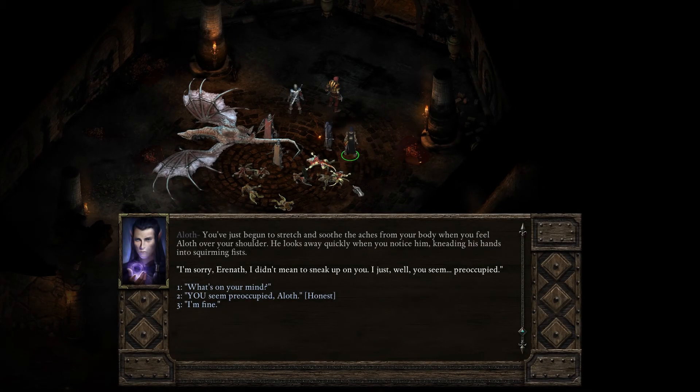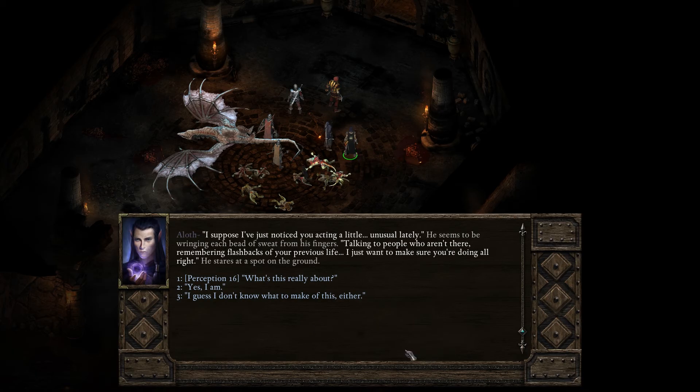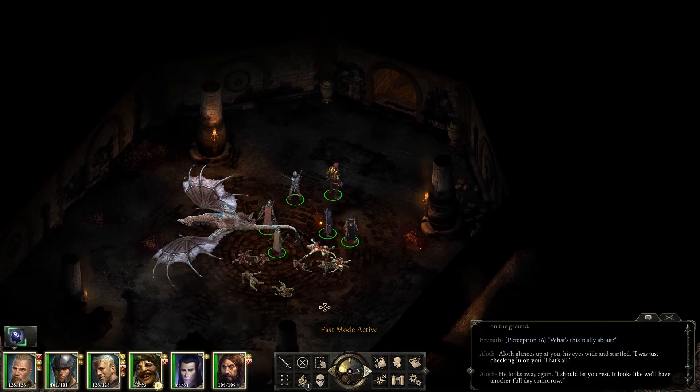Just rest. 'I'm sorry, I didn't mean to sneak up on you. I just — well, you seemed preoccupied.' You've just begun to stretch and soothe the aches from your body when you feel Aloth over your shoulder. He looks away quickly when you notice him, kneading his hands into squirming fists. 'You seem preoccupied. Mad old watchers, a cult on our trail — what's not to worry about?' 'True. I suppose I've just noticed you acting a little unusual lately. Talking to people who aren't there. Remembering flashbacks of your previous life. I just want to make sure you're doing alright. I was just checking in on you. That's all.' So something's up with Aloth.